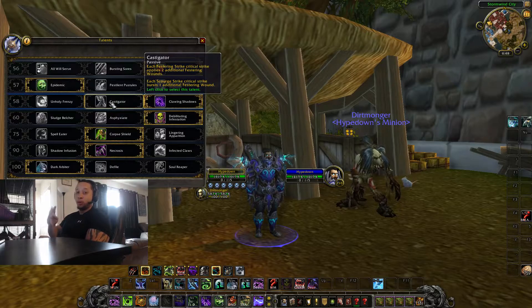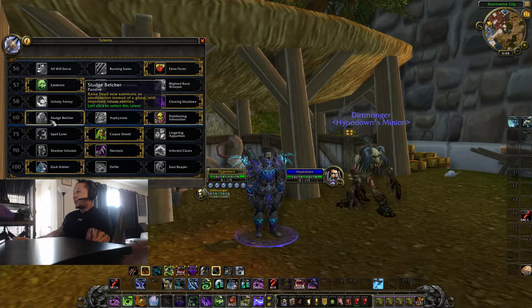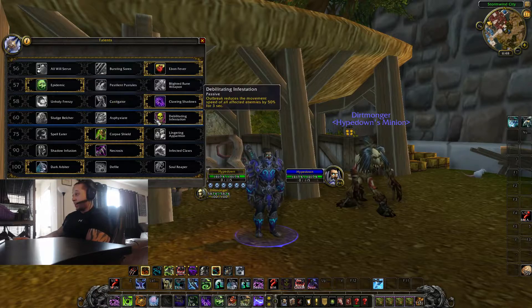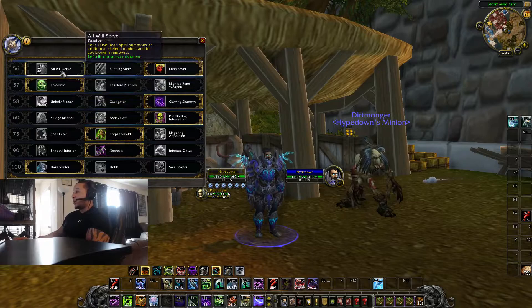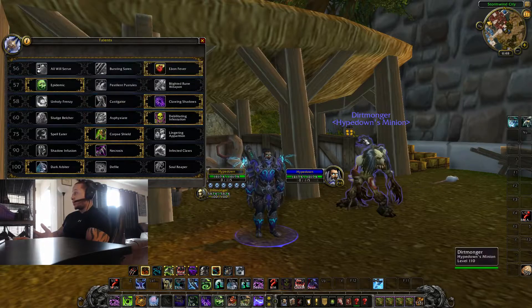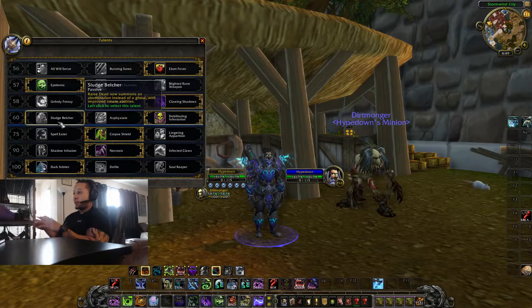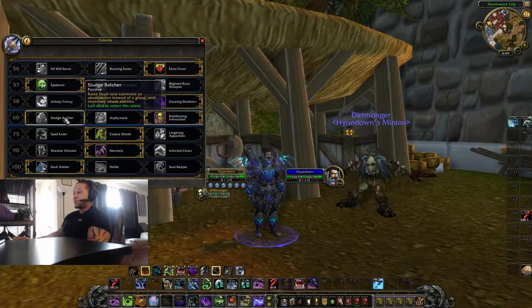We all know what Fixate does. Sludge Belcher is a cool pet but between having a stun and a constant AoE slow, Sludge Belcher doesn't fit. If we could have two ghouls — one for Death Grip, one for kicks, one with a 2-second stun — that would increase the skill cap. But as it stands, I need a stun in arenas more than an uncontrolled pet.